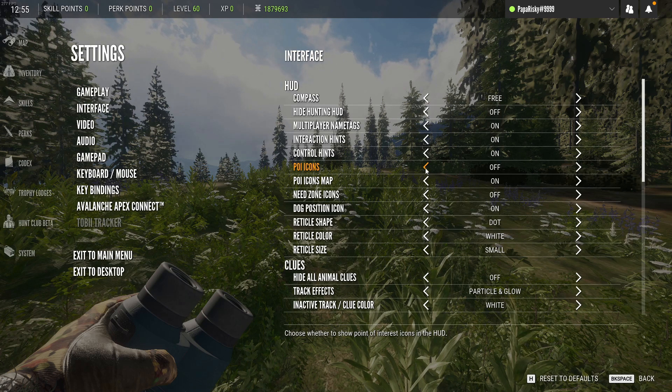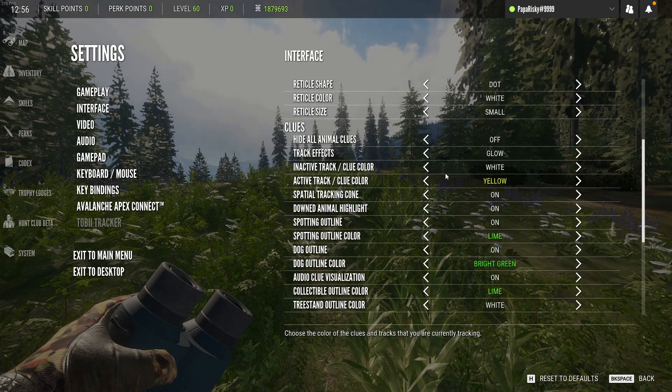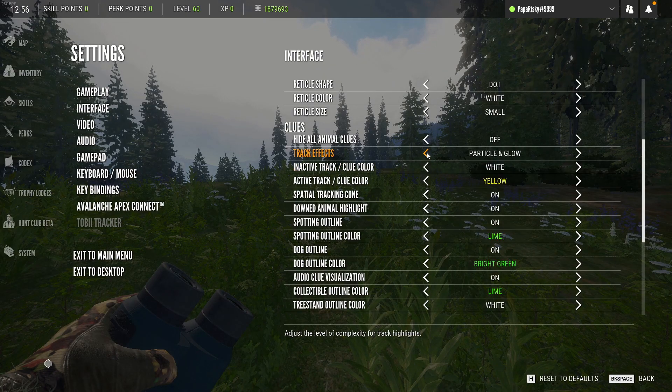Now go to your interface. You can turn off the POI icons — point of interest icons. And turn the track effects to just glow. That way you can still see them but they're not shining up, which was costing you a little bit of FPS and killing performance on a low-end PC.